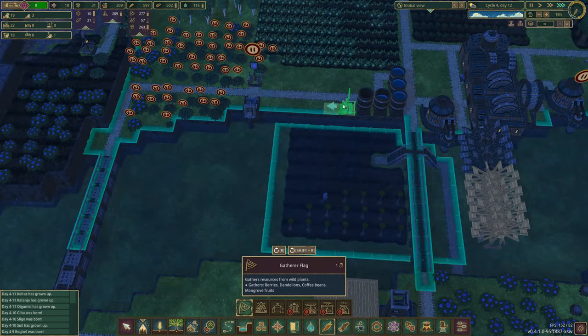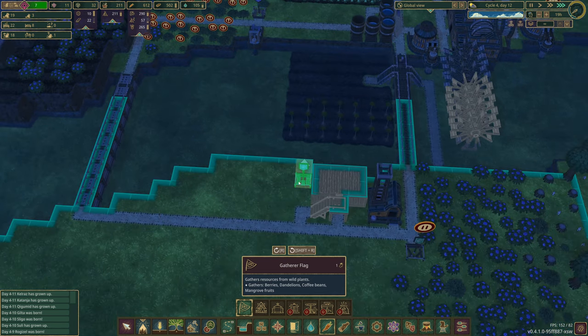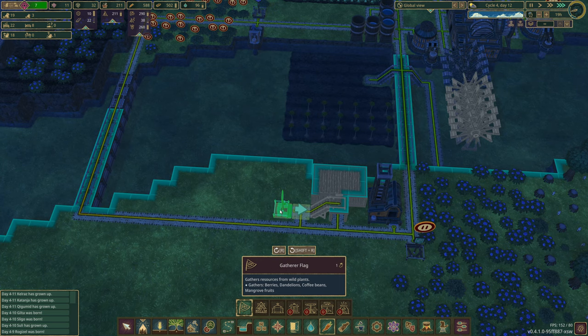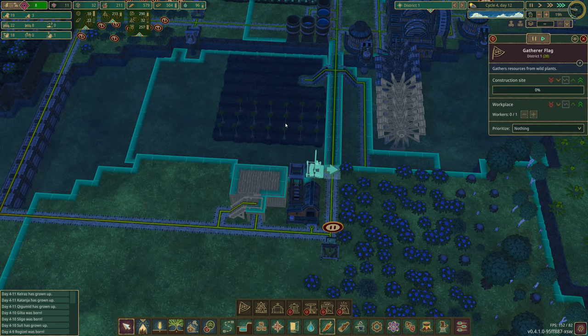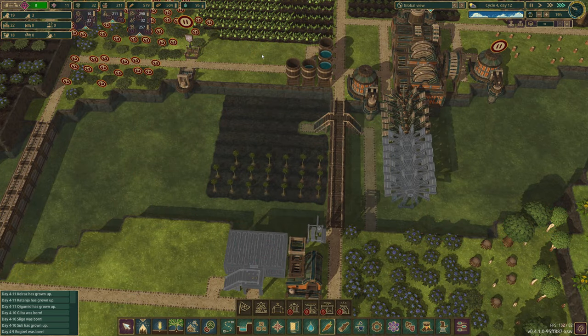Over here — let's see what reaches. That's more than enough, although the storage room is here and that's not going to reach there. What about in there? Beautiful — there we go, that gatherer flag. What do I need? Gathering for the fruit, right? I'll just leave those there — that's fine.